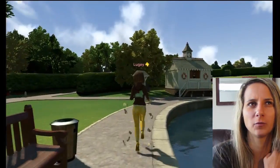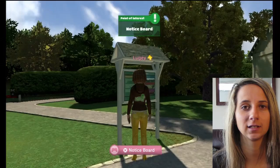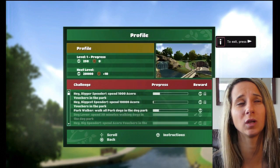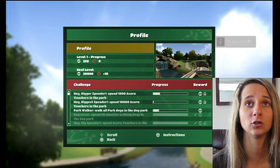Here's a map. We're gonna go to the notice board — it tells you the message of the day, there is none. Then you can see your profile: it tells you what level you're at and how many XP you need to get to the next level.